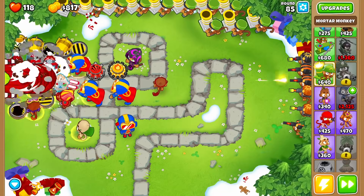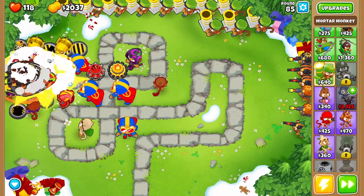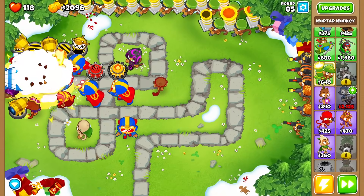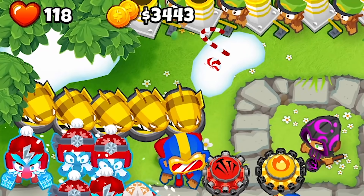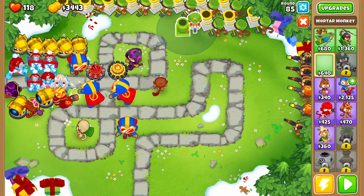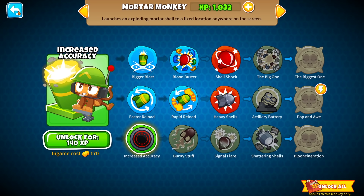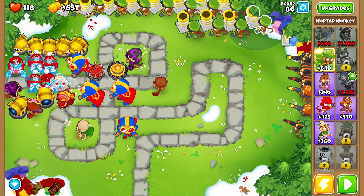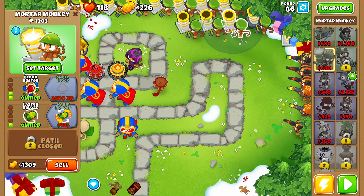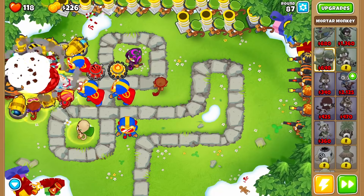Okay, we got another ZOMG coming in, but we destroyed that one pretty quickly. And we got a second one coming in — but I think we're taking care of these adequately fast. I'm very happy with that result. Clearly the mortars are doing their job. I can unlock faster reload for them — that would probably make a lot of sense. Now they can all fire even faster for only $425. That one upgrade alone is actually going to add an absurd amount of damage.